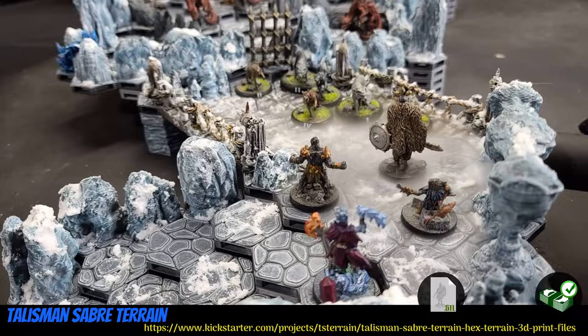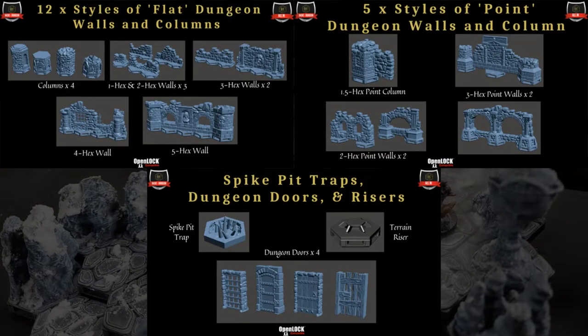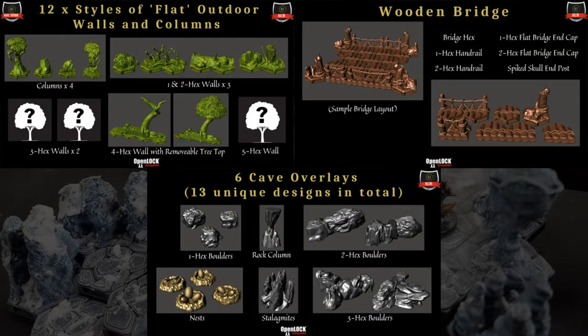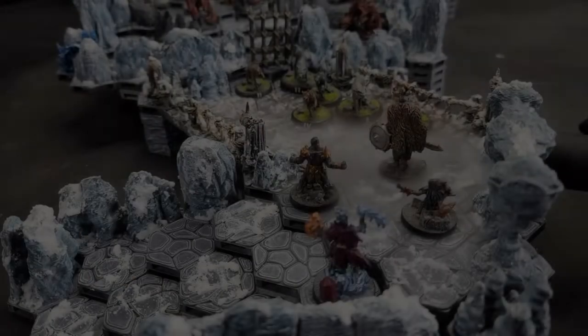Talisman Saber Terrain: Printable Hex-based Terrain Tiles by Talisman Saber Terrain of the United States, their first Kickstarter campaign. This is three different sets of terrain: Dungeon, Outdoor, and Cave. Each set includes multiple sets of floor tiles, as well as wall tiles, column tiles, and others specific to the set. You can get any of the three sets individually, or all three together. This campaign ends on April 30th, with rewards expected in May.